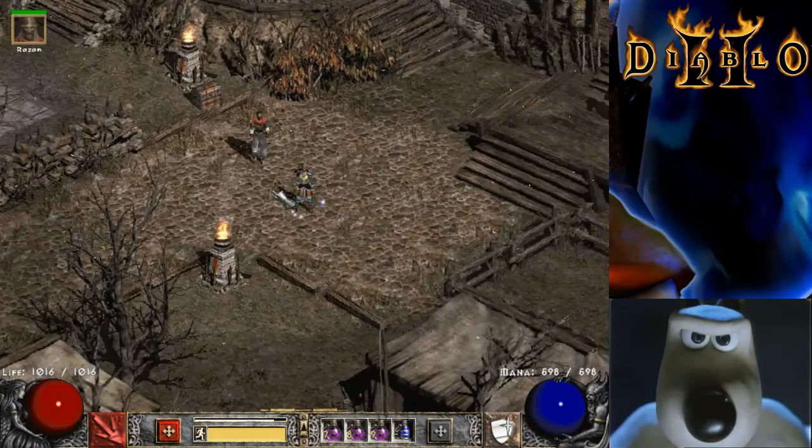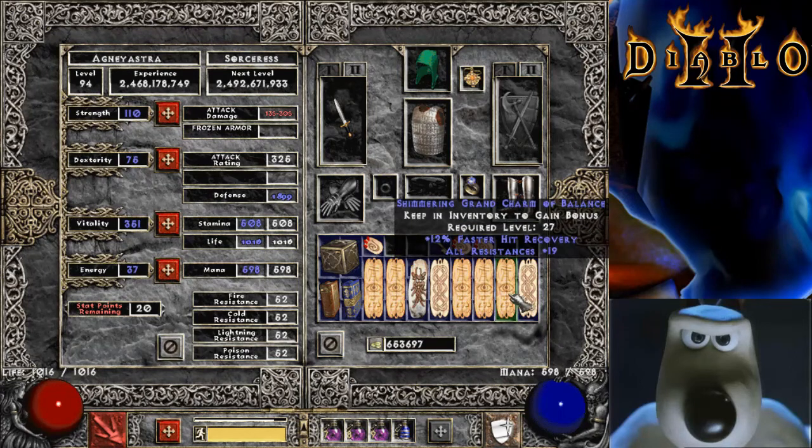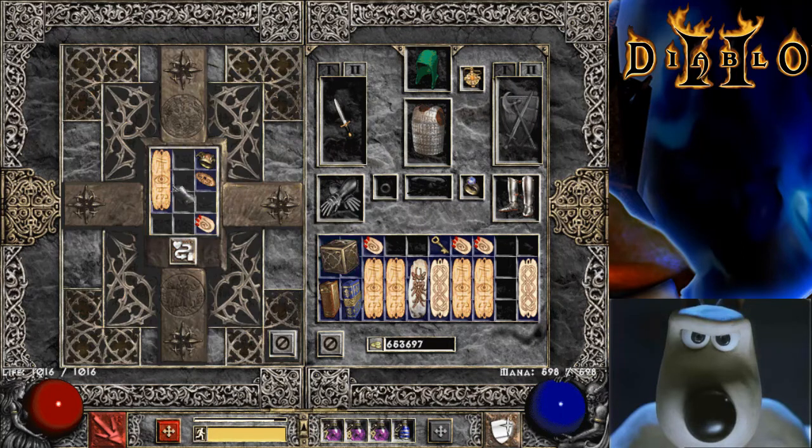I'd like to show you two items that no longer exist in the game. One is that charm there — 12% hit recovery, all resistances 19. My memory is that I found this charm with the very first character I ever made in Diablo 2, which was a Barbarian. I created a Barbarian because the demo that came out for the game only contained Barbarian characters, and my vague memory is that you could play as far as the waypoint of the Cold Plains — so the Bloodmoor was the only area. I found it with this character, and it still works.